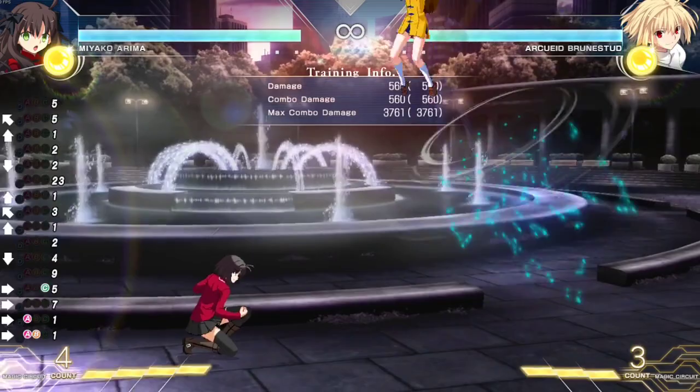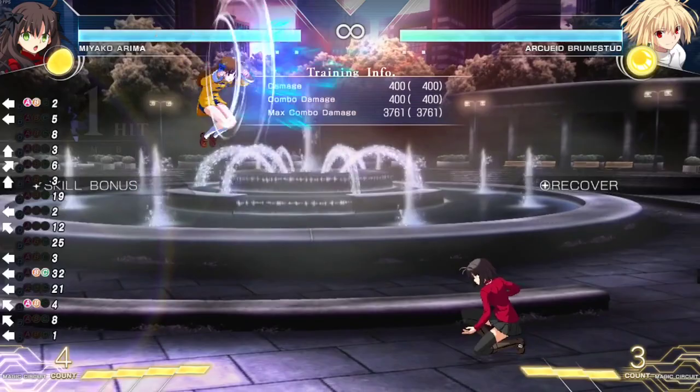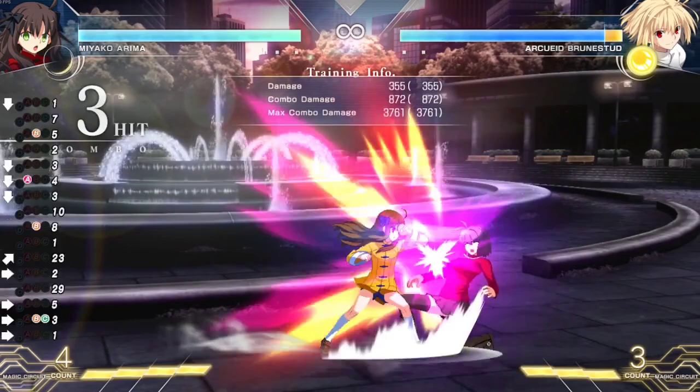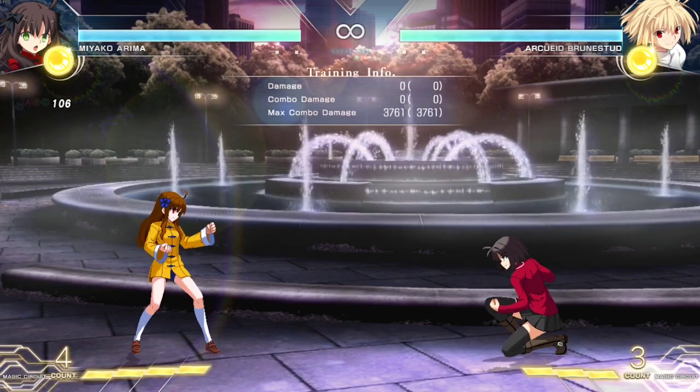Her aerial game is very strong. She can even do the people's elbow out of the air with 4BC to kind of delay things. You can even do a jumping 6BC in the air and then do an air action after and try to maneuver yourself around the map, which is really strong.